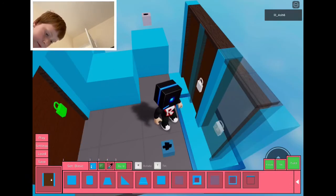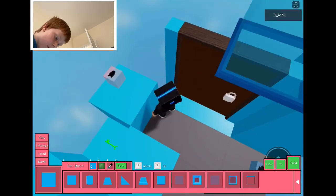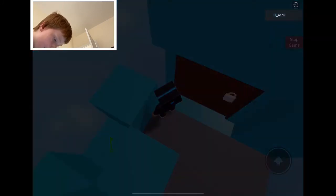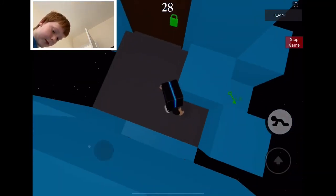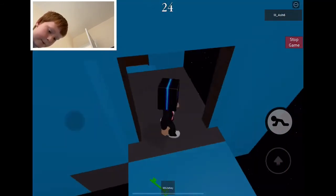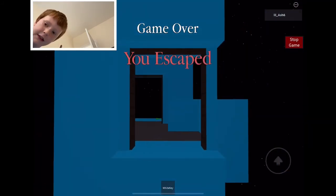Place some blocks around it. Once you've done that, hit Bot again. Grab the key, use it at the door, grab the white key, use that, and then you should escape.